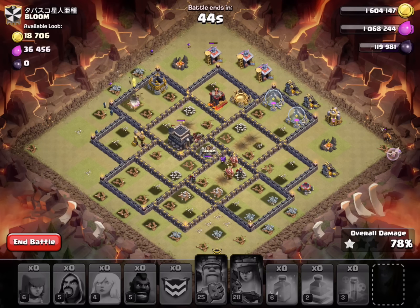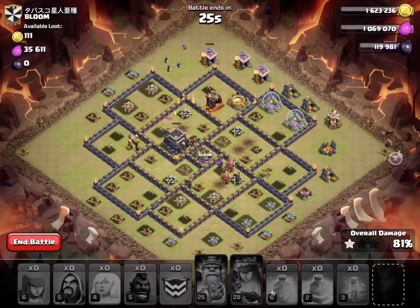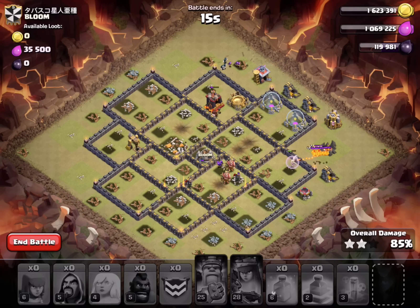50 seconds left — probably not enough time. The lava hound's eventually gonna pop and only a couple of hogs left. I don't think I'm going to get it, so close though. That lava hound's gonna pop and it's gonna be toast. Once those pups start coming over it's not going to be good. I probably spread my hogs a little too thin and didn't have the heals where I needed them.